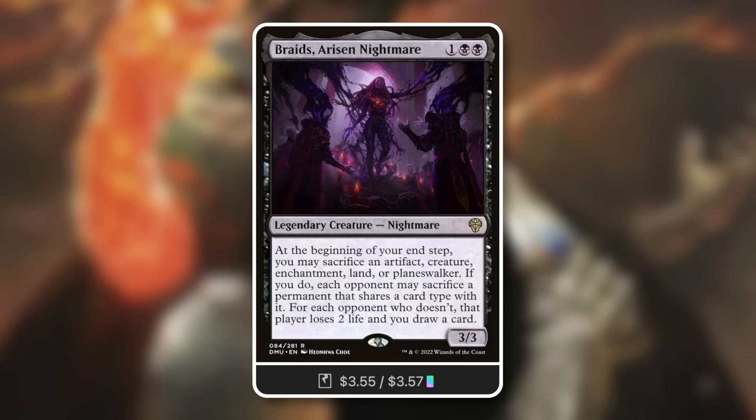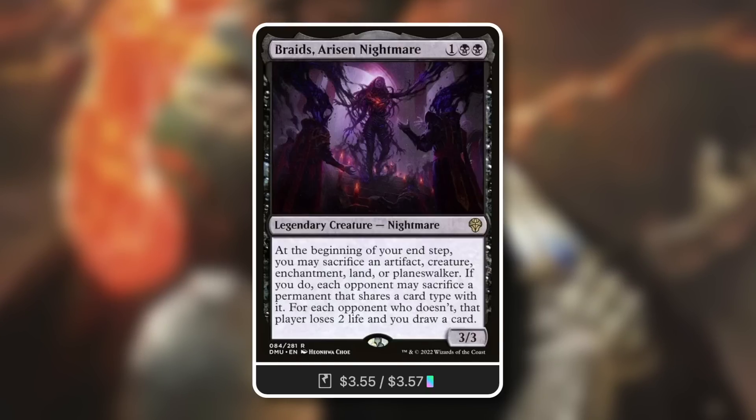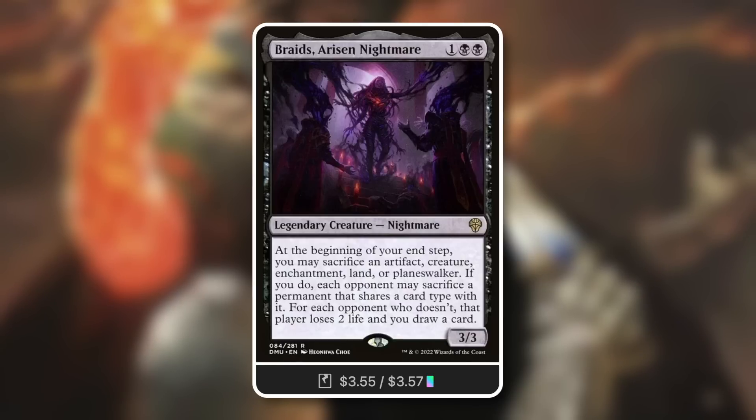Moving on — Braids Arisen Nightmare. A 3/3 legendary creature nightmare. At the beginning of your end step, you may sacrifice an artifact, creature, enchantment, land, or planeswalker. If you do, each opponent may sacrifice a permanent that shares a card type. If an opponent doesn't, they lose life and you draw a card. Very punishing. You can disadvantage them further — destroy their creature, wreck their hand. This can be a nightmare of a commander, pun intended.